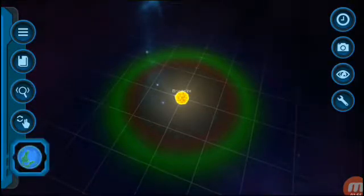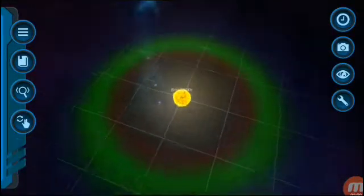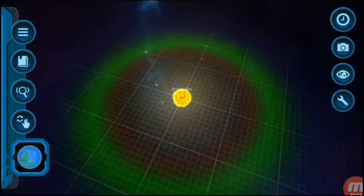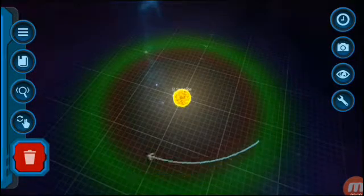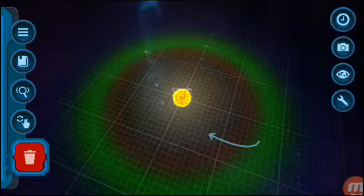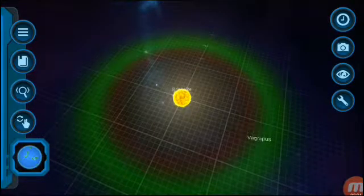Then, as you can see, we have a Habitable Zone on here — we have a green one. We're gonna put this planet somewhere around the Habitable Zone. It's like — once you press it, press it here in the place you want to place it, then drag it to the sun and let it go. Boom. Don't touch it again, and it will work.